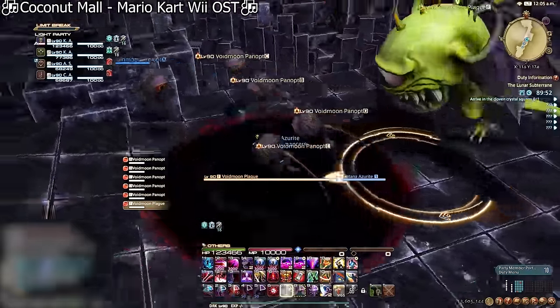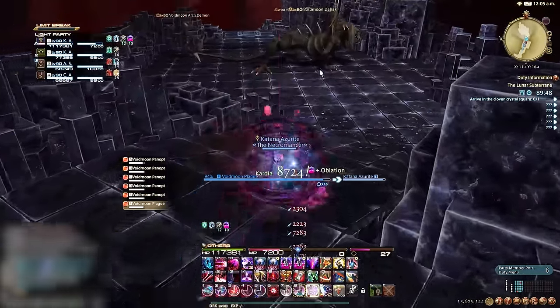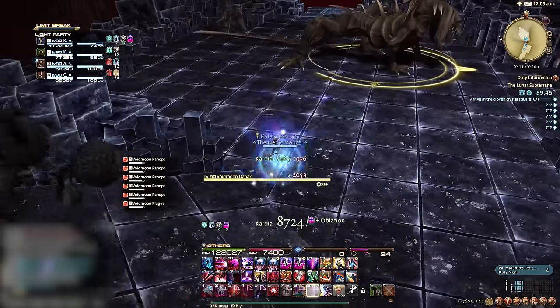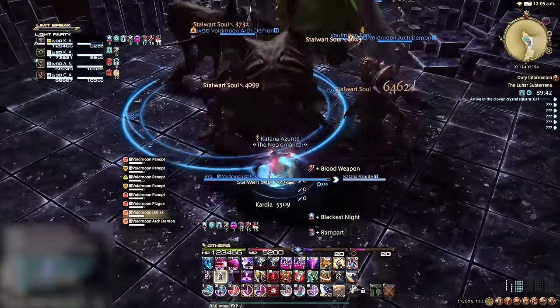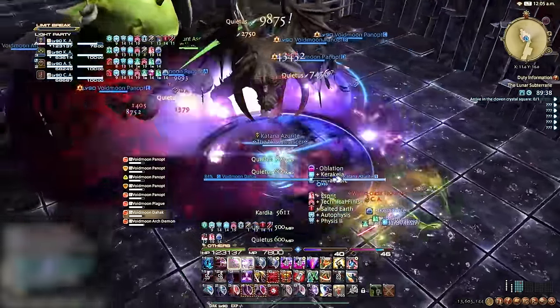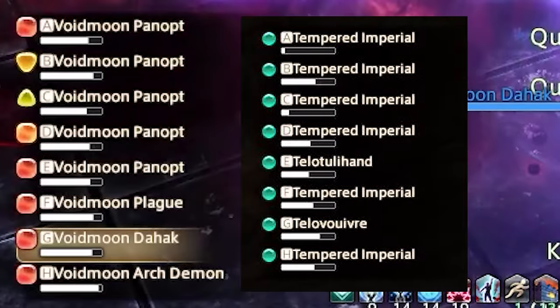Let's start with enmity — or aggro, or hate, whatever you want to call it. It's as easy as pie: simply pop your tank stance and voilà, everyone wants a piece. There are two ways to track enmity: through the enemy list or party list. From the enemy list, if the enemy icons are red — well done, you're doing your job. If they're orange, they're tempted but not fully into you. If they're yellow, you're slacking. And if they're green, what the heck are you doing?